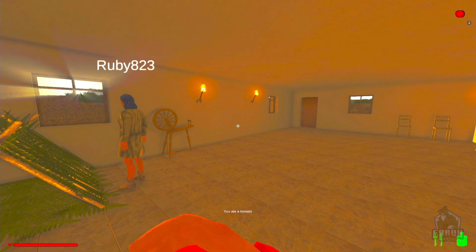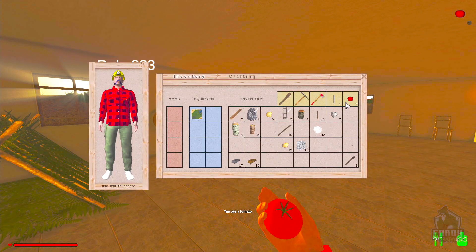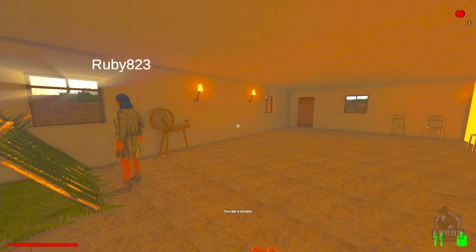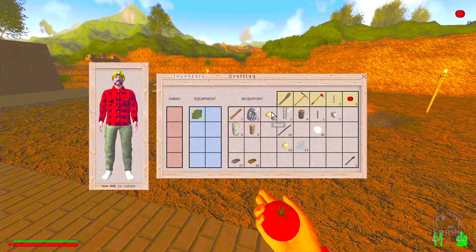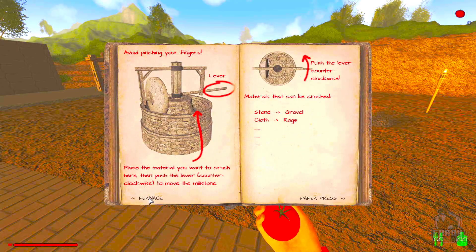We need more iron again, so pretty much another adventure. I just finished eating my tomato. I need to clean up my inventory. I wonder how you do sand — let's go look in the journal. The journal seems to have everything you need.